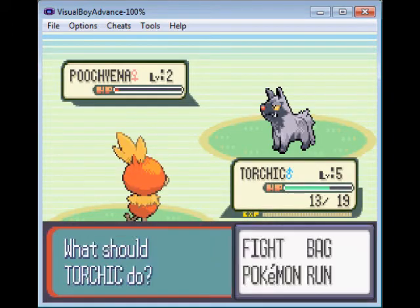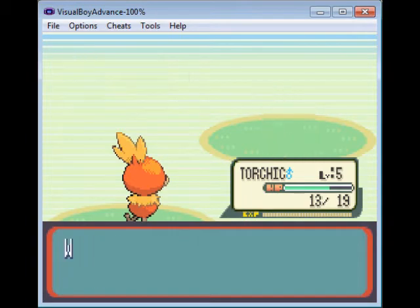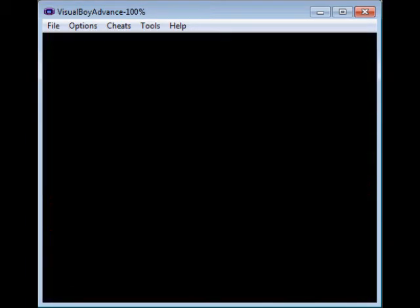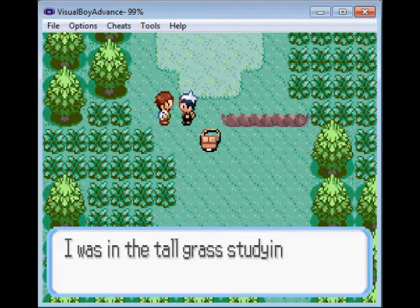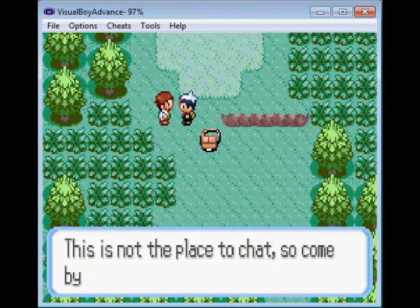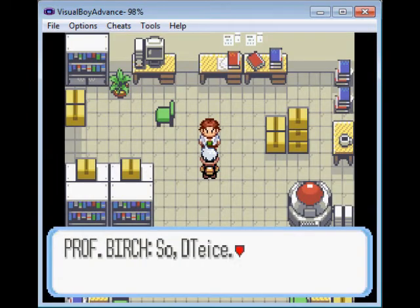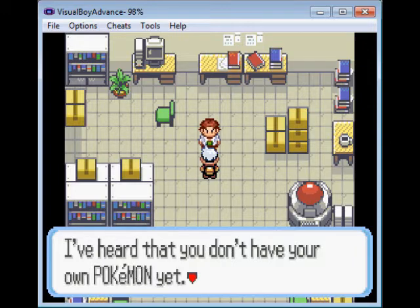It feels kind of quiet — I'm used to playing this game with epic 8-bit music in the background. Nothing quite like the champion theme from Gold and Silver. There you go, you idiot — you should've had Pokemon on you, not over here on the ground. Ooh, teleportation — I like this guy already. Why didn't he just teleport away from the Poochyena?